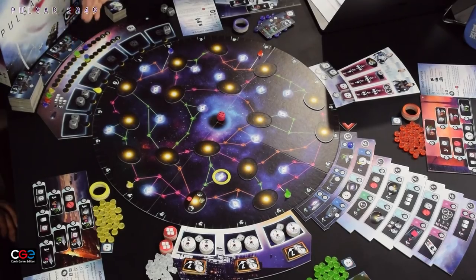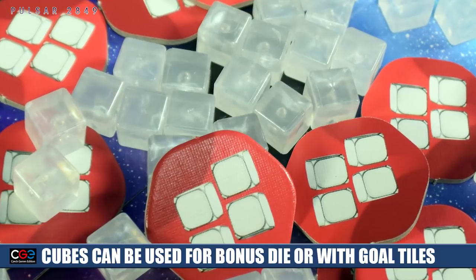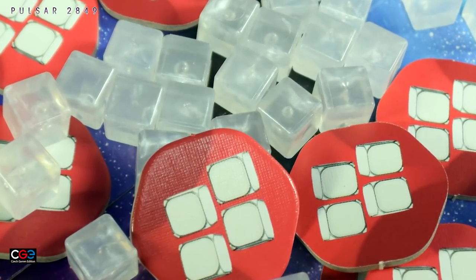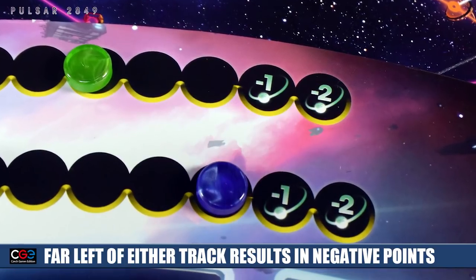Once all players are done using their dice — including any bonus dice — they go through a nine-step production phase. It sounds long but it's really quick. You redetermine turn order based on the tracks, hand out engineering cubes which can be spent in sets of four to gain a bonus die. You also check the ends of the tracks — the right side is bad, the far right side is very bad because you'll get negative one or negative two points every round if you've been drafting fours, fives, and sixes.